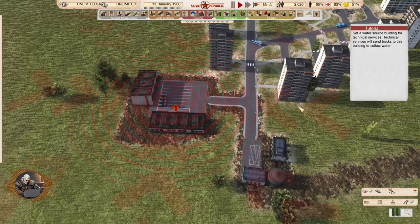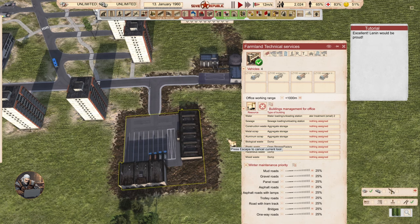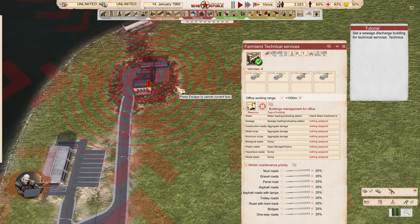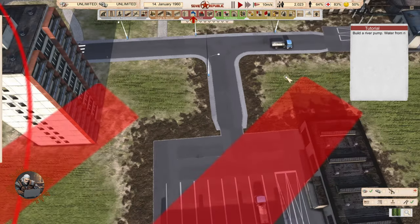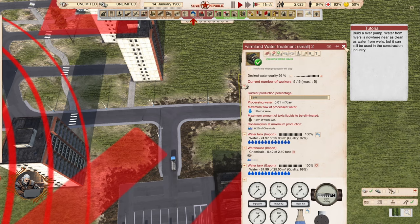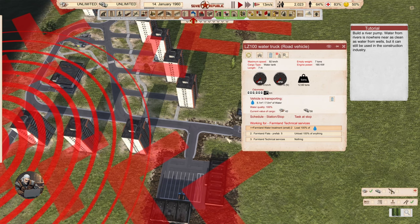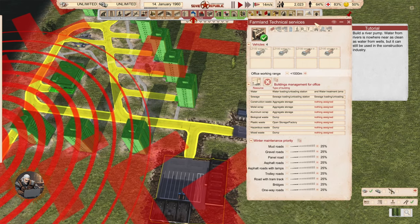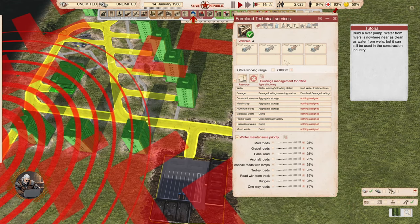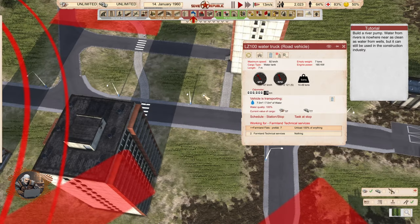Set a water source building for technical services. Technical services will send trucks to this building to collect water. Now we have to select the sewage discharge over there. Now we're going to start seeing trucks coming here to take water and bring it to all the buildings around here. Based on what percentage are they bringing the water — that's interesting.